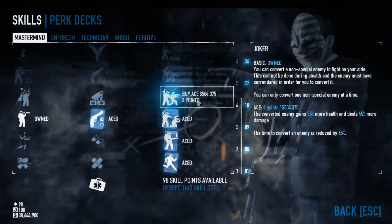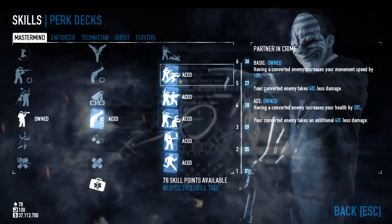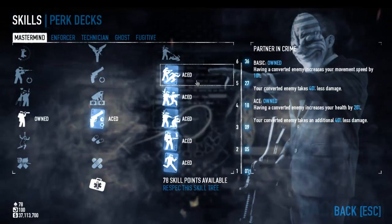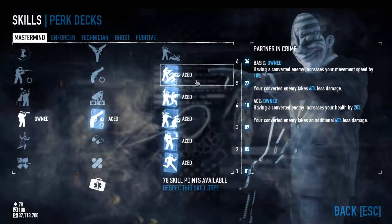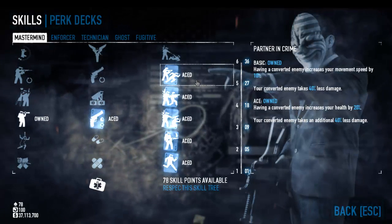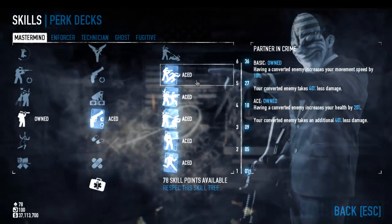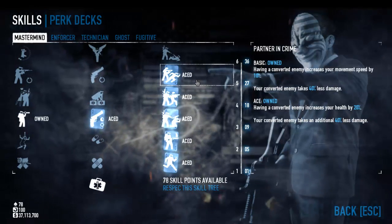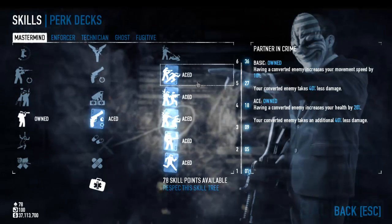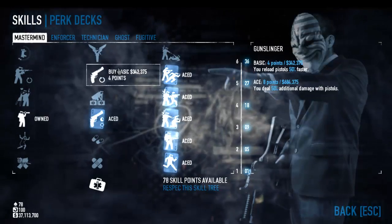Moving up into Joker — vampires like to have their human thralls, so you bite a guy and turn him into a mindless slave, which is essentially what we're going for with Partner in Crime, Joker, and Dominator. Partner in Crime is a newer skill: having a converted enemy increases your movement speed by 10%, and this is definitely quite a fast-moving build. The convert takes a lot less damage, is much tankier, and you get some additional health when you ace it out — it's a powerful skill.